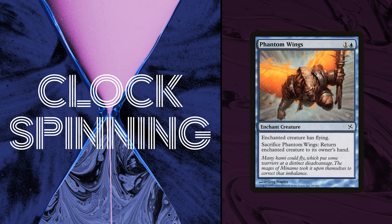First up we have Phantom Wings — one U for an enchantment aura. Enchant creature; enchanted creature has flying, and you can sacrifice Phantom Wings to return the enchanted creature to its owner's hand. The flavor text reads: 'Many kami could fly, which put some warriors at a distinct disadvantage. The mages of Minamo took it upon themselves to correct that imbalance.' The art matches the flavor text really well, showing an ogre with glowing orange wings lifting it up into the sky.